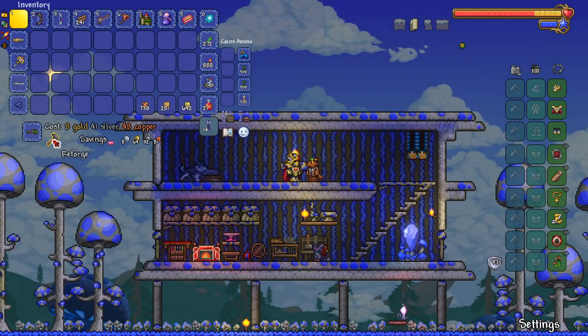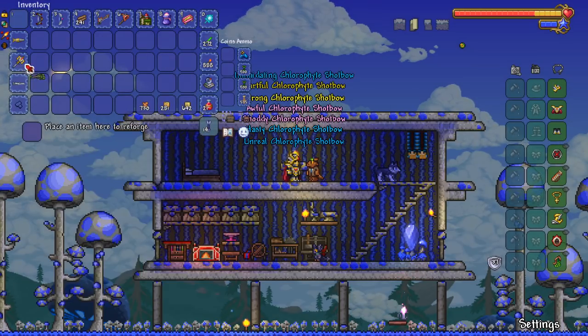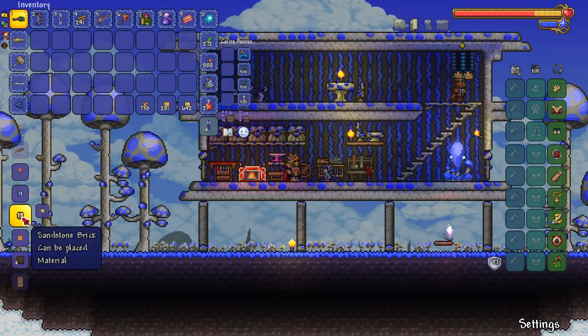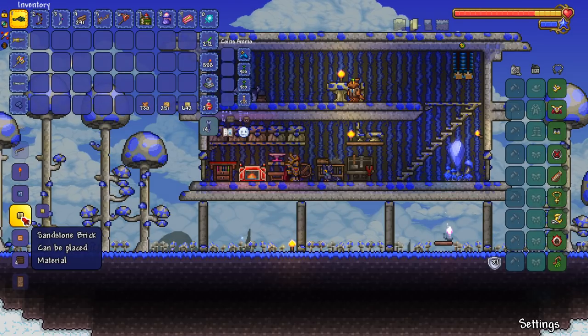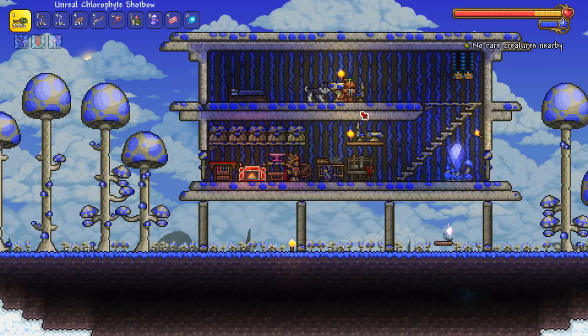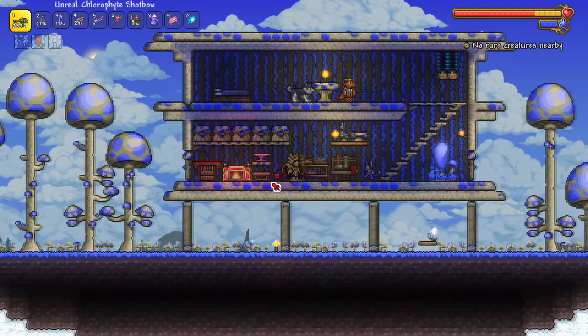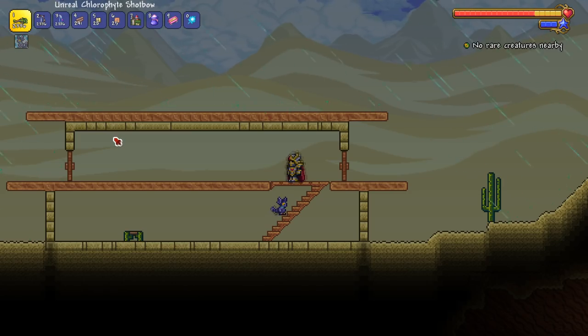How dare I give you one of my precious weapons and you break it right in front of me? If this were real life I'd break your neck. I said 'here you go, Mr. Goblin Tinkerer, please reforge my weapon to be stronger' and he went 'oops my bad' — that's about 20 gold though. If you're wondering why our goblin looks different, he's a kobold because all the goblins are turned into kobolds via a texture pack I have.